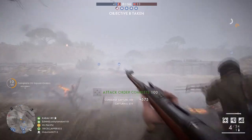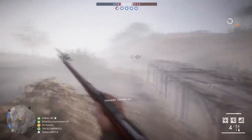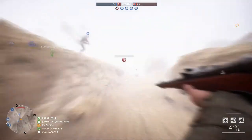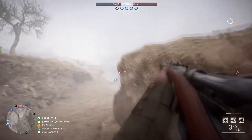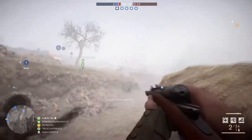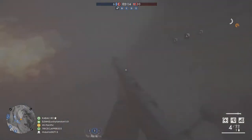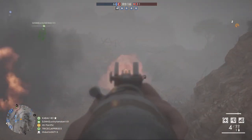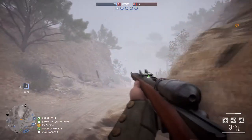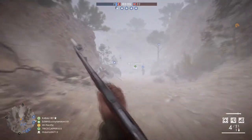In Battlefield 1 you have this squad mechanic where up to five people can be in a squad and you're only allowed to communicate with each other. In Battlefield 4, all squads can communicate and the squad leader can talk to the commander. So only the five of you can talk with each other, and if you're on a team of 32, it might not seem like you can do a lot — but you can, as long as you stick together. This is a big one.